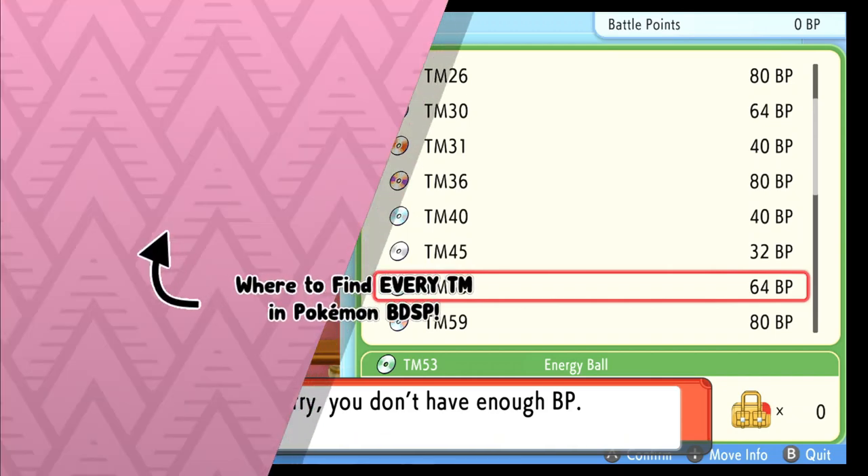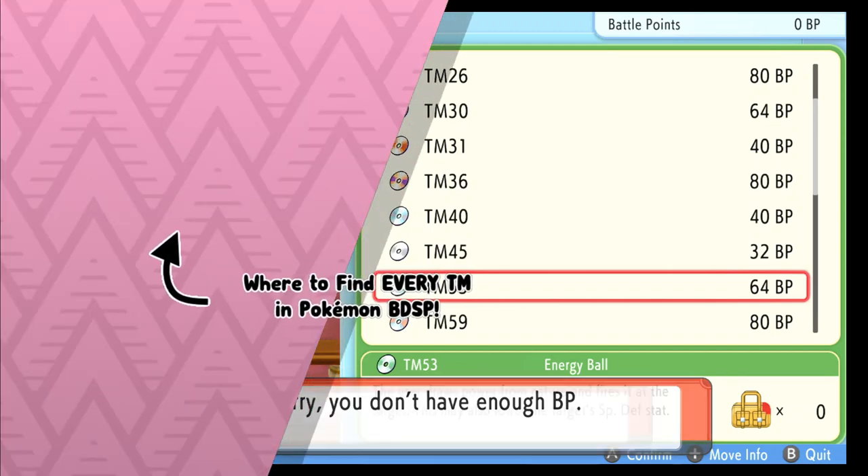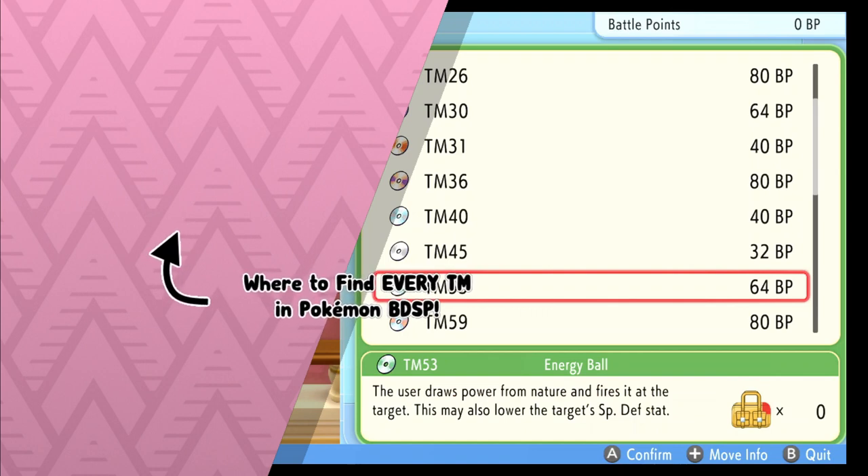So that's how you get every method of TM53 Energy Ball in Pokemon Brilliant Diamond and Shining Pearl. I hope you enjoyed, and of course, Techno's out.